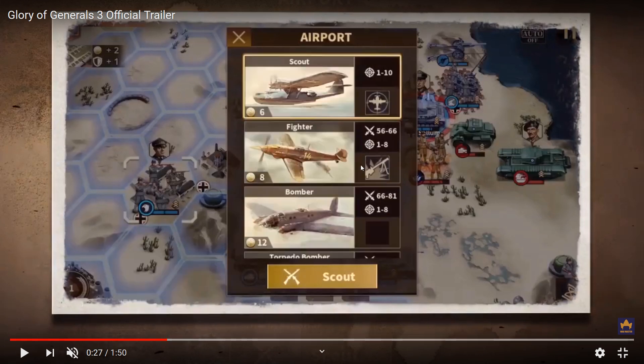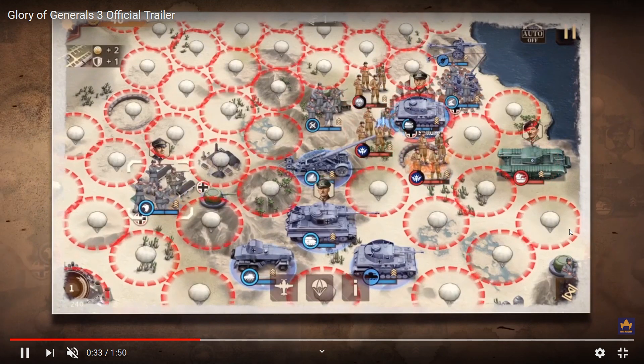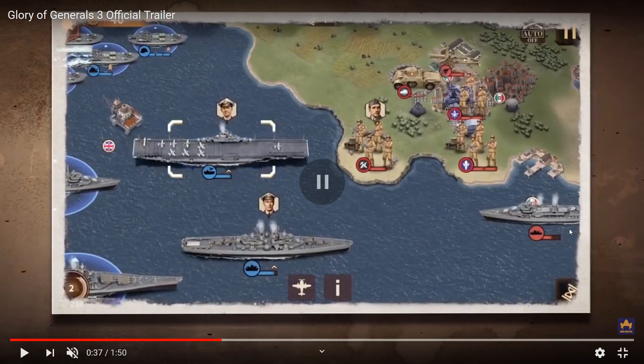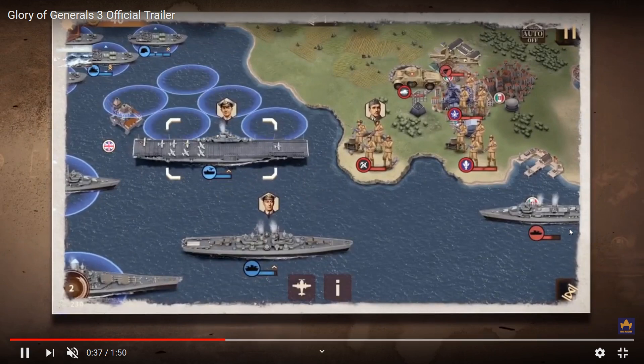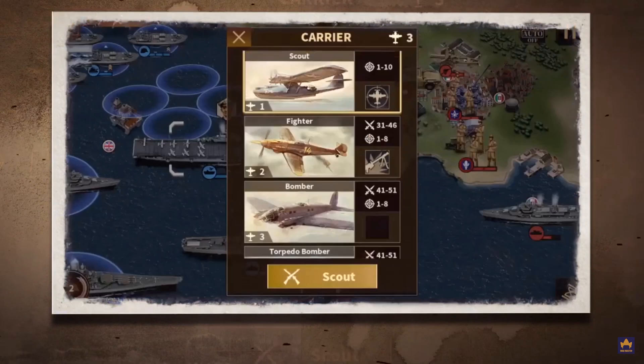We have torpedo bombers and naval bombers. You can now use strategic bombers, and also paratroopers. Now looking at the sea — I believe this is the Mediterranean. We can see Cunningham and another commander. We see Nias on the infantry at the edge of the shore. A carrier can now perform scouts, fighters, and bombers — really cool, something that's genuinely improving. This is the world map, and we now have 1939 and 1941 scenarios covering the Western Front and Eastern Front.